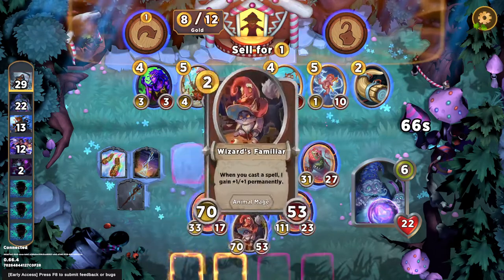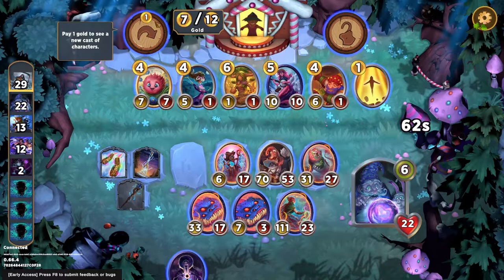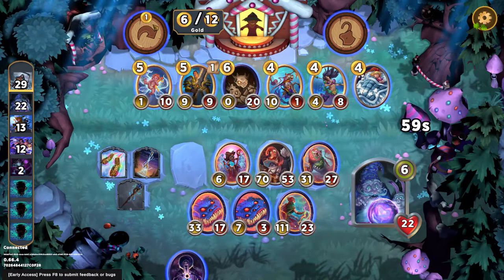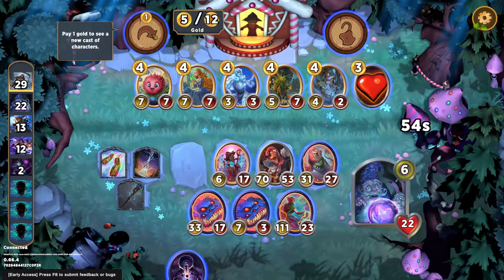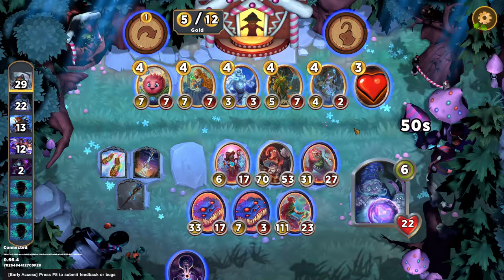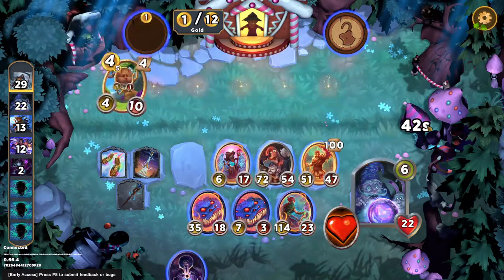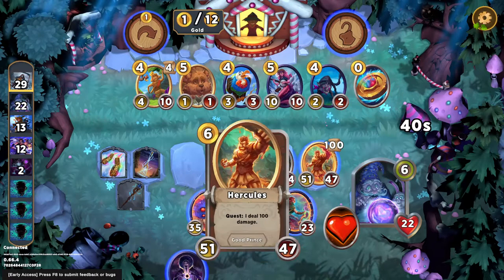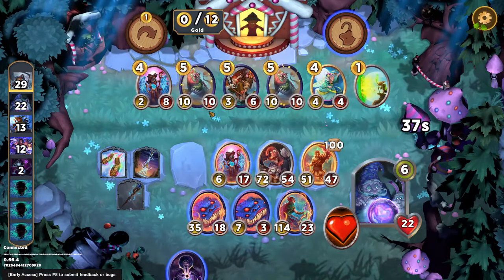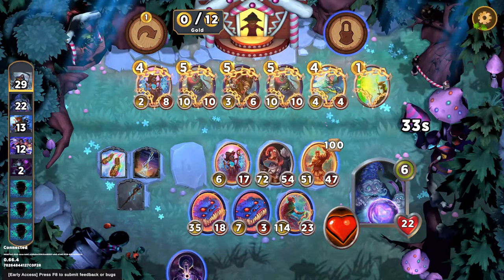We'll buy this. Roll. Roll. A new hero is an interesting idea, but I think I still just want to find... Ooh, we could try to upgrade this to a level 6. Sure, I'll take that. We can get another level 5. Oh wait, that's another shot at the book — okay yeah, we'll take that.